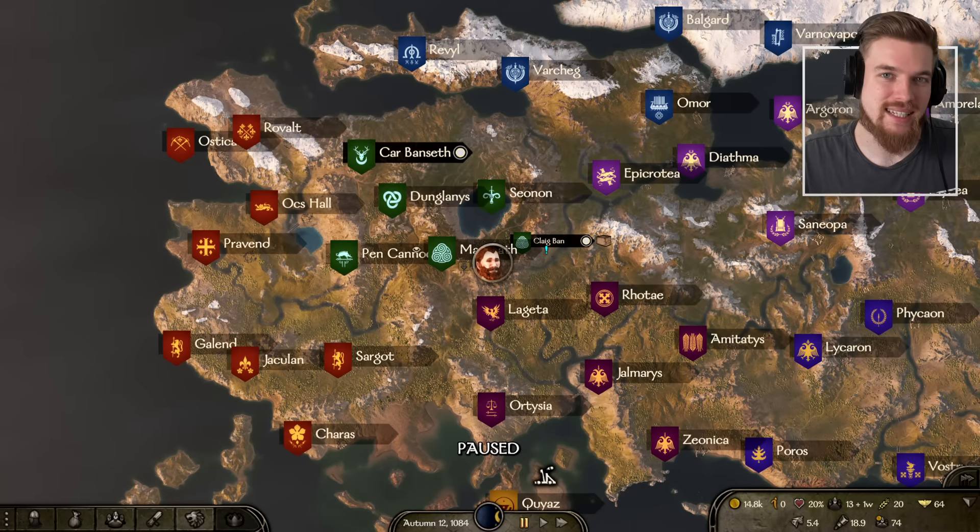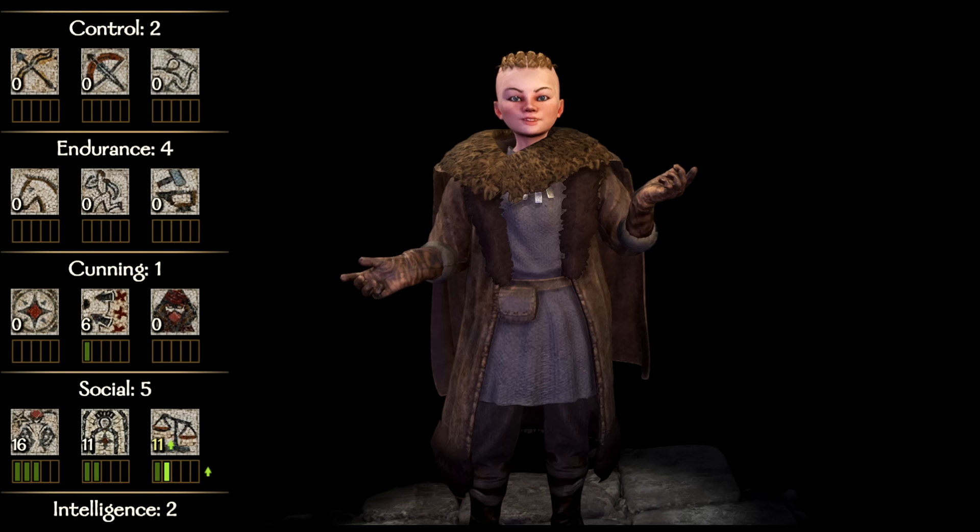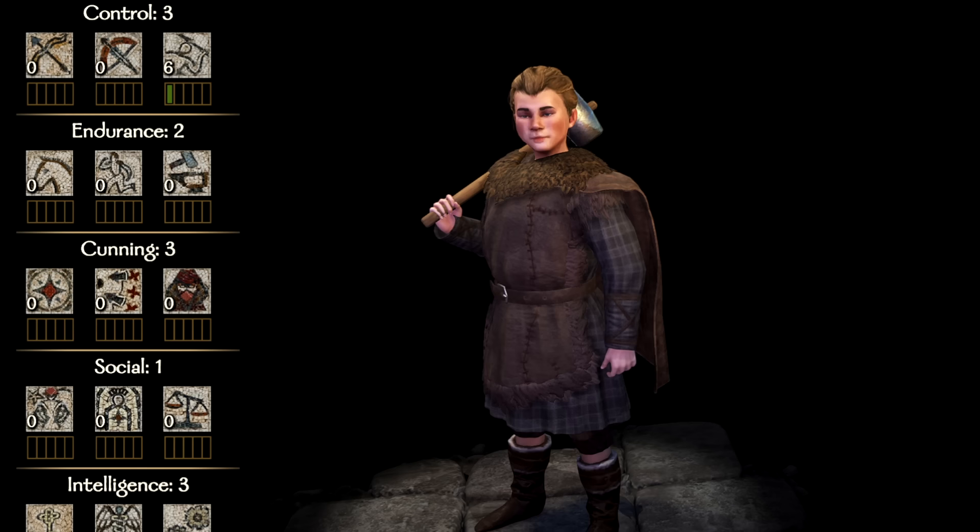Welcome back to the channel. Today I'm going to be showing you how to find your family and also how to find your brother, who is actually the most powerful companion at the start of the game that you have access to. Doing this quest gives us access to two younger siblings that you can build as they grow up in preparation to fulfill a certain role in your party or clan when they're old enough. We'll go over the options on how to build your siblings in this video too.